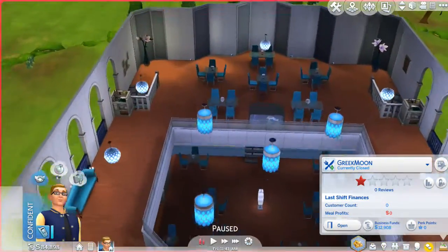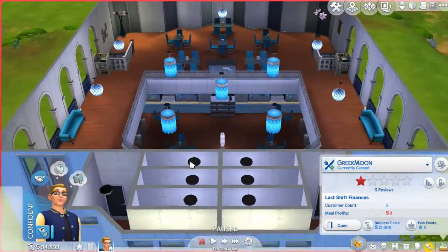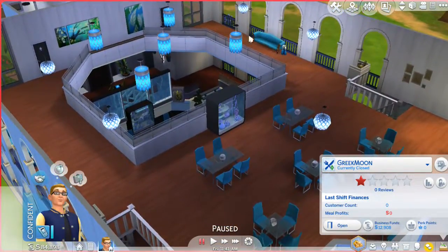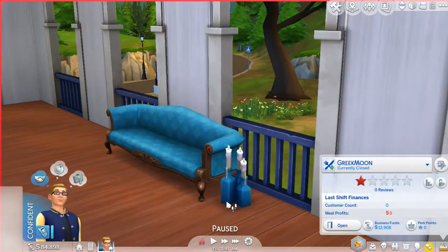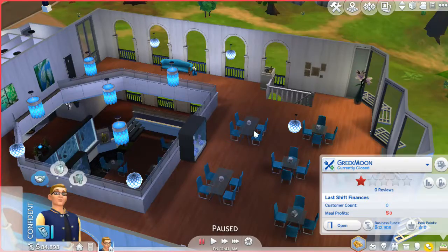So upstairs we've got blue — blue everything that you can think of. We've got blue paintings, blue lights, blue sofas, blue plants over here. Is that plants? What is that? Oh, the candle — blue candles, blue chairs.